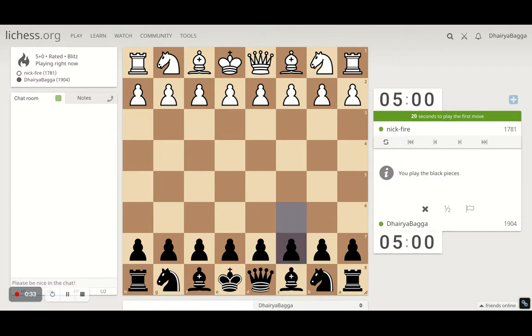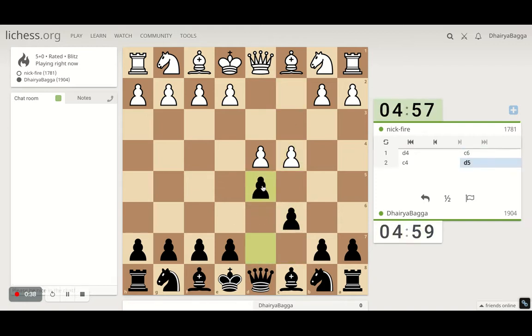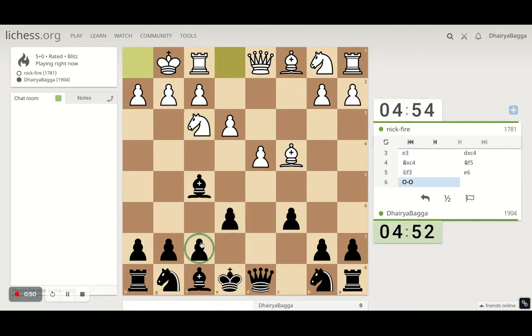Let's start the game. I have the black pieces and I'll play the Caro-Kann Defense, which starts with c6 followed by d5. The opponent can take or deny — he denies. I can take here, and now bishop comes on f5, pawn to e6, preventing any threats on f7 with the bishop eyeing it.